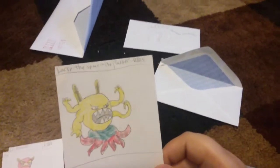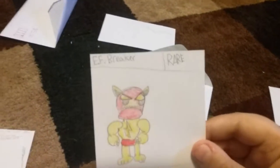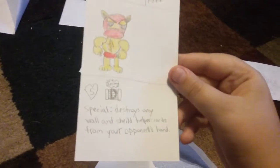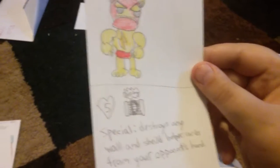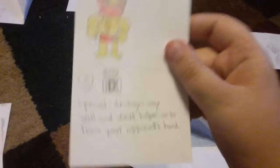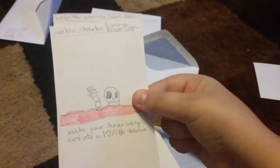The next card is Larry the Space Might, super rare: 10 health and six damage. The last card of the pack is EF Breaker — which stands for Electric Fence Breaker — a rare with five health. There's a symbol that says 'Destroys Defense Special' — just destroys any wall and shield helper cards from your opponent's hand. That's the cards from the first of three electric packs.